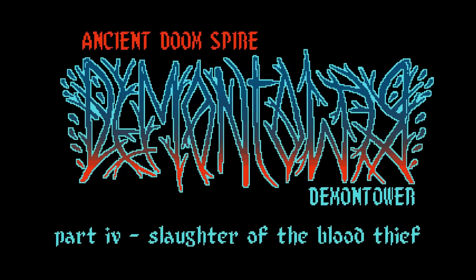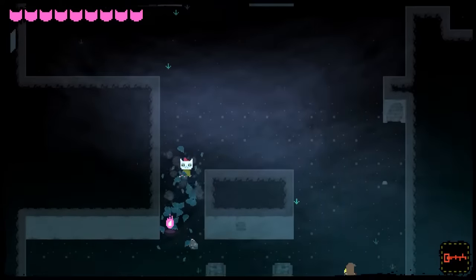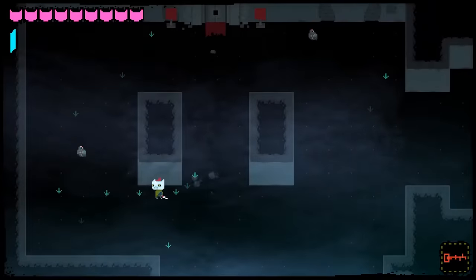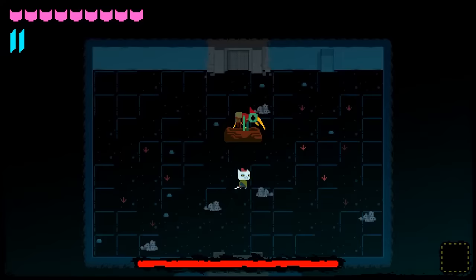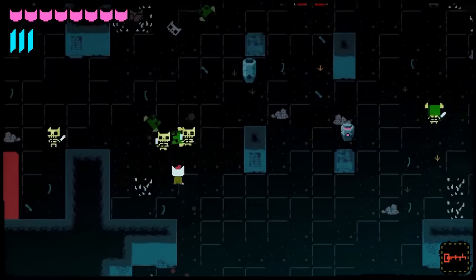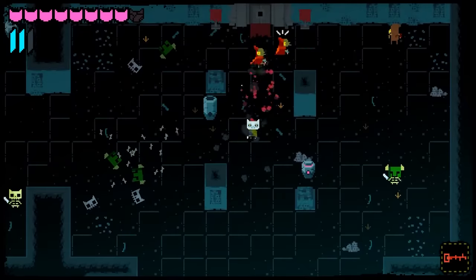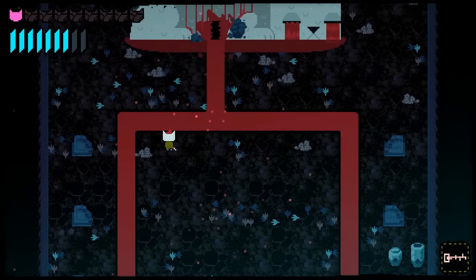Accessible by clicking on the desktop icon on May's laptop after Angus fixes it, Demon Tower — or to give it its full title, Ancient Doom Spire Demon Tower Part 4 Slaughter of the Blood Thief — is a 2D roguelike action game in which your character, an adventurous cat, must battle their way through a spooky tower from the bottom up. As you travel through the tower, you encounter weird enemies, loot and some memorable bosses, as well as some genuinely terrifying sound design and truly arresting imagery.